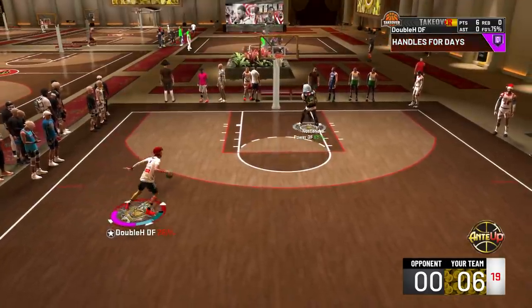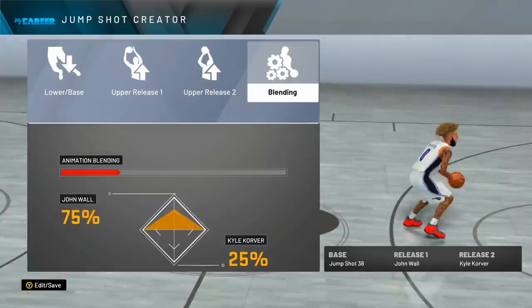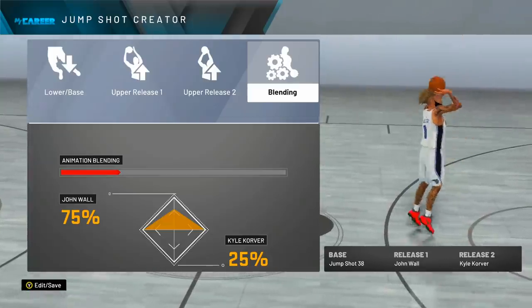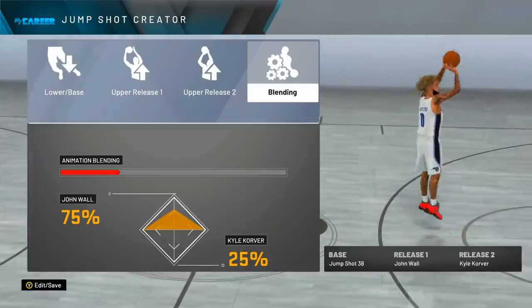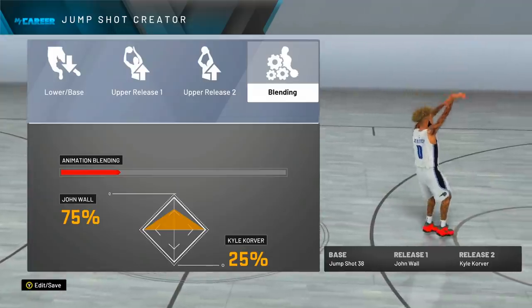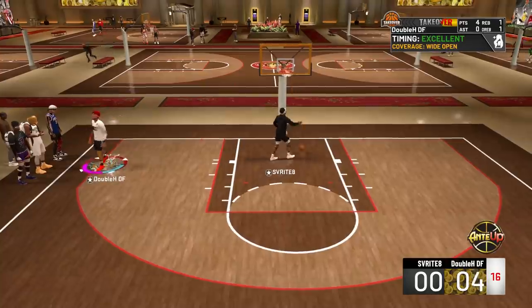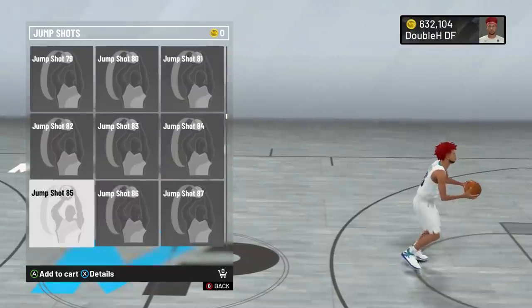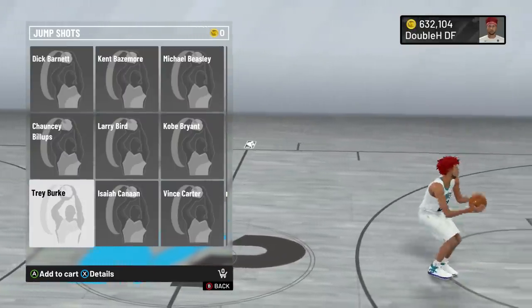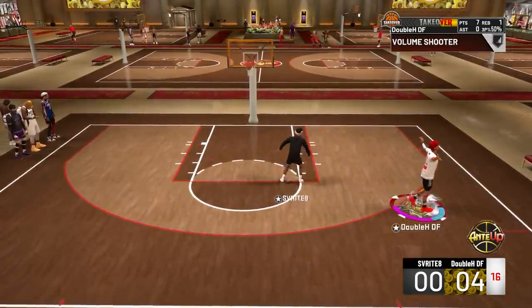For bronze quick draw, there is a good custom jump shot for both guards and centers: base Jump Shot 38, release one John Wall, release two Kyle Culver, with a 75/25 blending (75 John Wall, 25 Kyle Culver). This custom works for bronze on guards, spot-ups, and centers. For non-custom on bronze — same as no quick draw — Jump Shot 85 or Trey Burke both work very well for low quick draw, making up for the speed.